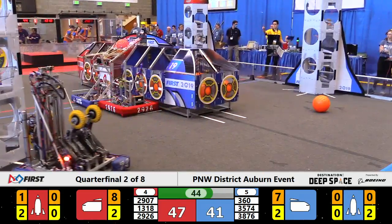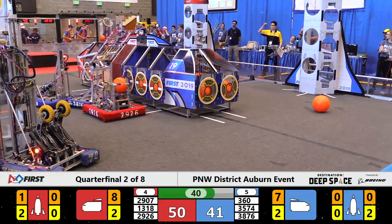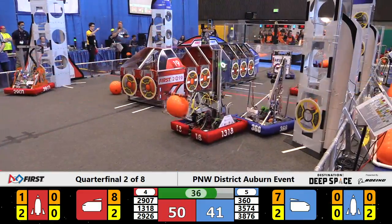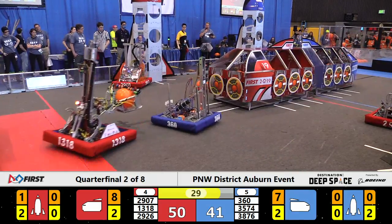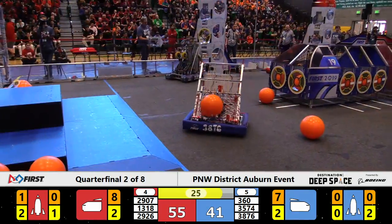47-41. 45 seconds to launch — teams, 45 seconds to launch. IRS picking up cargo. Lion one more time out with a hatch cover for the Red Alliance. 29-26 retreats into their own territory, and 360 playing defense for the Blue Alliance. 30-second warning — 30 seconds to launch at that tone.